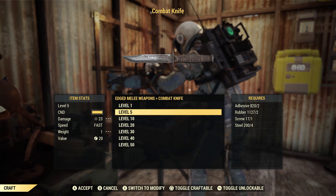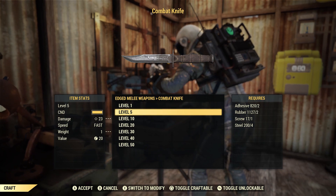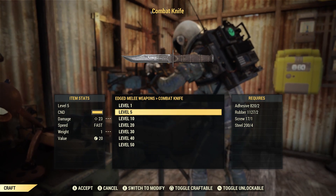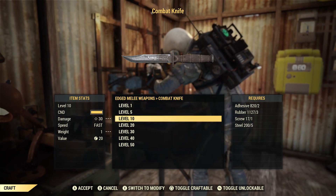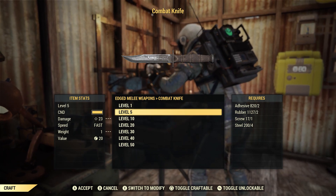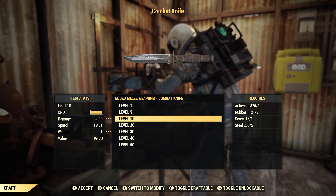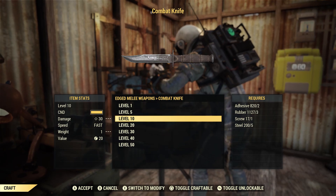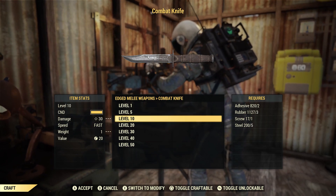For level 5, which brings this up to 23 damage, you're going to need 2 adhesive, 2 rubber, 1 screw, and 4 steel. And it brings you up to 30 damage at the next tier, where you only need 2 adhesive, 3 rubber, 1 screw, and 5 steel.